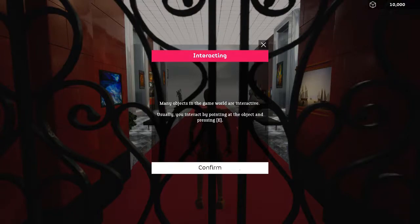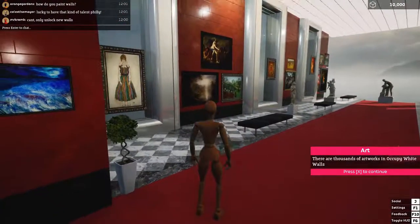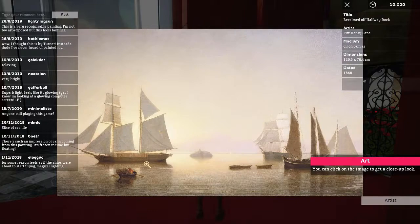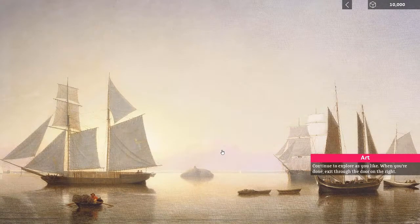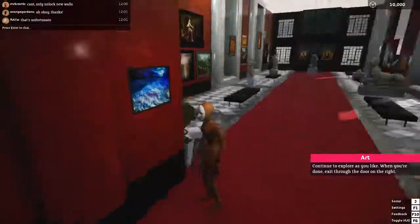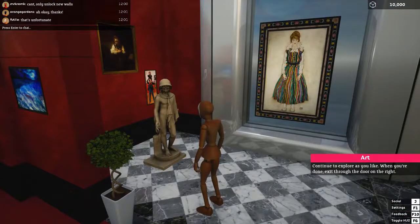Your basic setup here is you're running an art gallery, and it drops you into this tutorial level that's essentially an example of the kind of gallery you could set up if you wanted. You have a tremendous amount of customization. As you look at a painting you can interact with it, see a lot of information on the left side, zoom in for a nice look, and see comments that people have left, which is pretty nice.